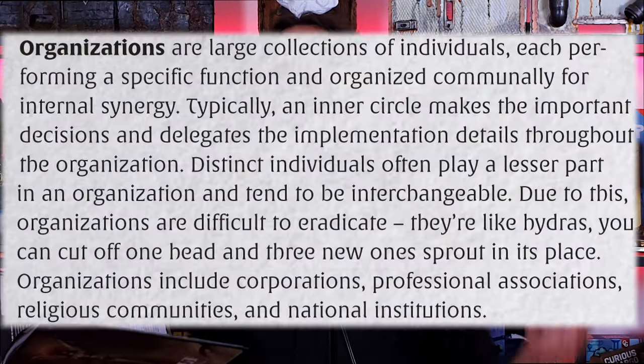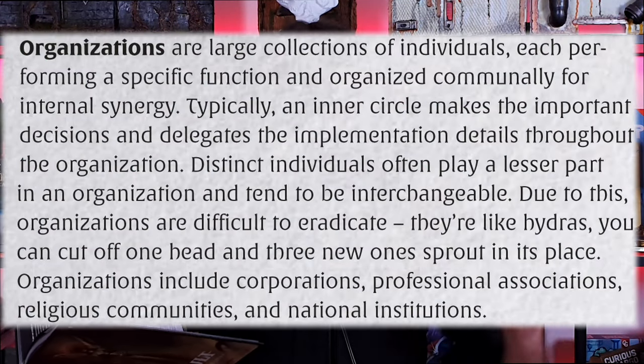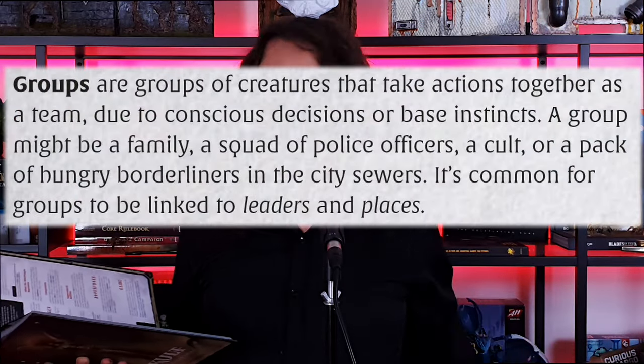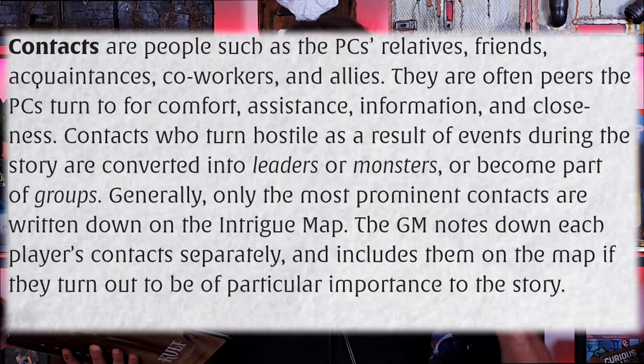They also mention organizations and groups. Any faction or group of people under a certain name is basically a faction — not factions you know exist, but factions your players have some connection to. Then consider adding any relatives or friends, but don't overdo it, don't add everyone they know. I would focus on emotional values: leaders are NPCs useful to the players or working against them in a more mechanical or political way, while contacts like family members push the story in an emotional way.